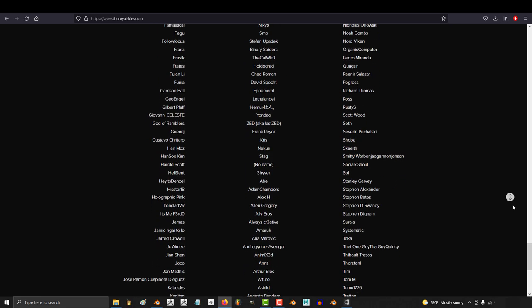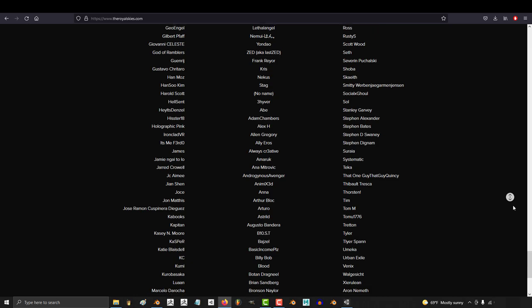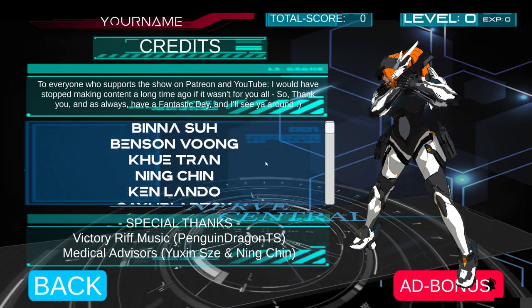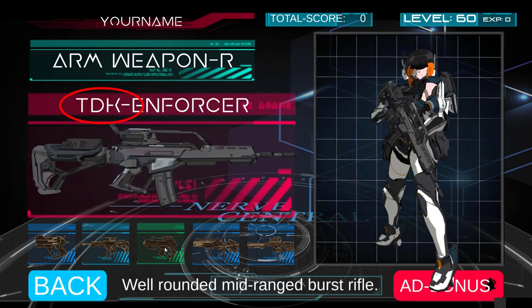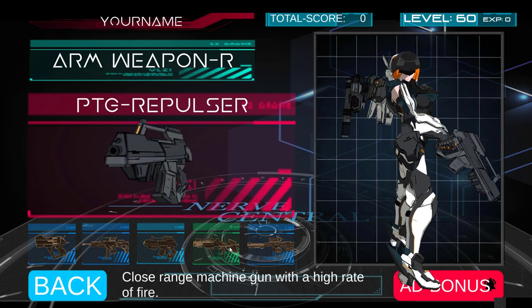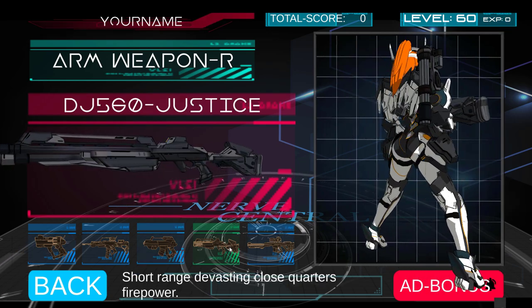The names of all the support squad members who were active during April 21st can be found in the credits of the main menu. But what most of you probably don't know is the acronyms for the names of the weapons aren't just random letters and numbers.